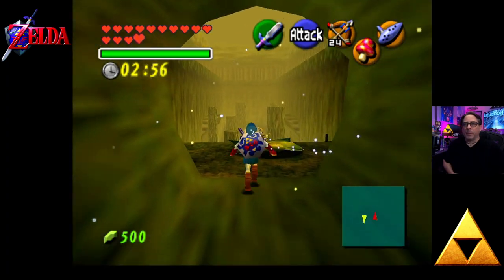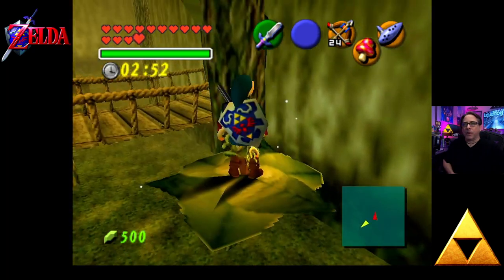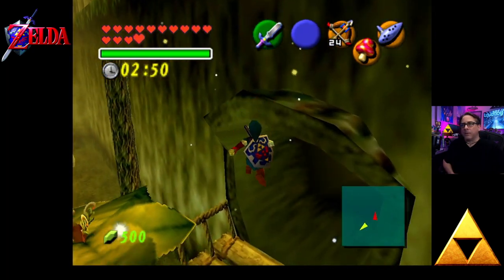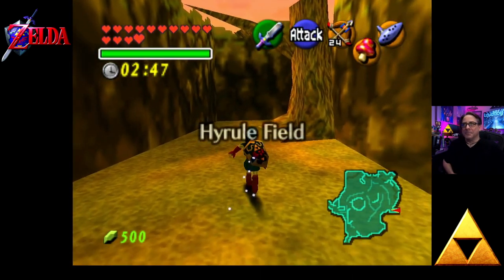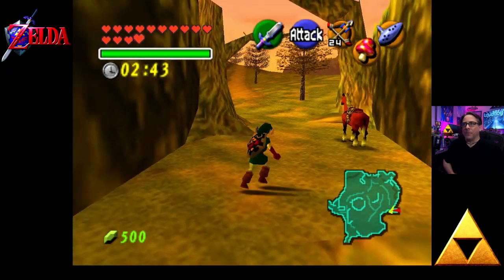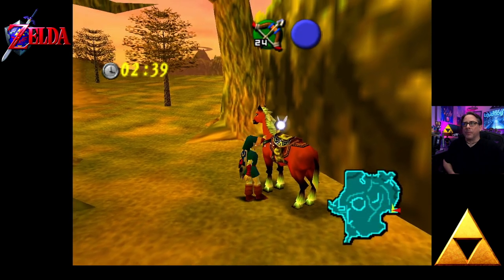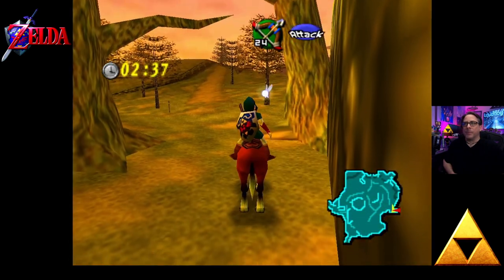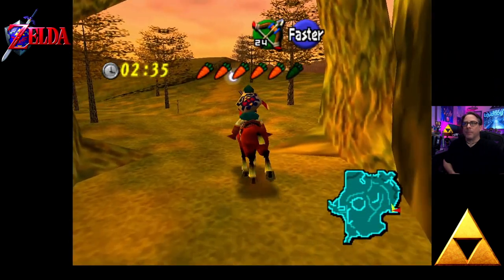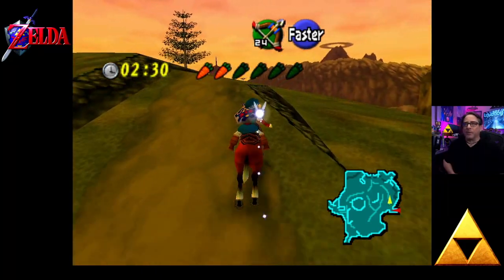If you recall, we planted a magic bean right here. If you time it just right, it'll take you right to here — a nice little shortcut out. Time is of the essence right now. Back on Epona. Here we go, and back to Kakariko Village — that's where the potion shop is.